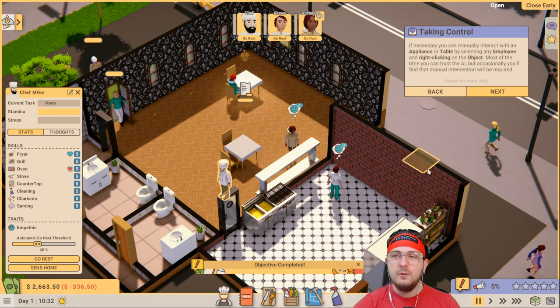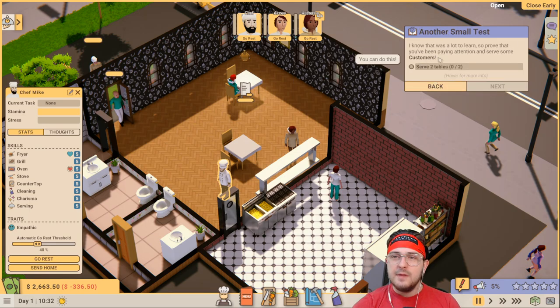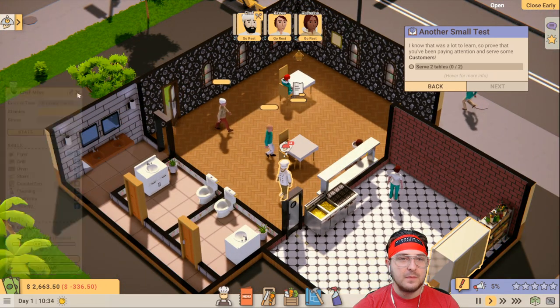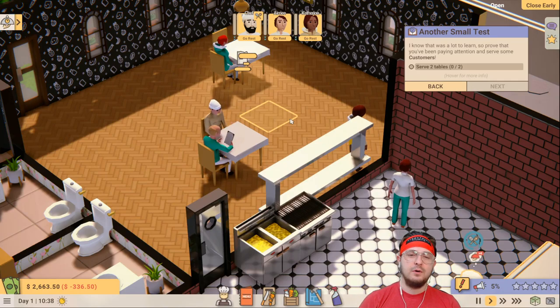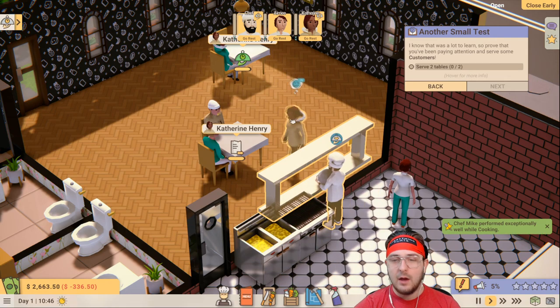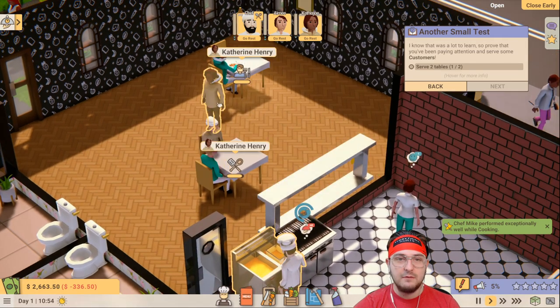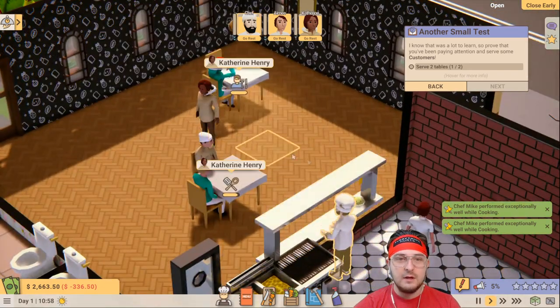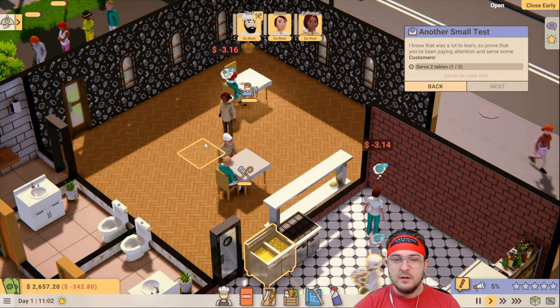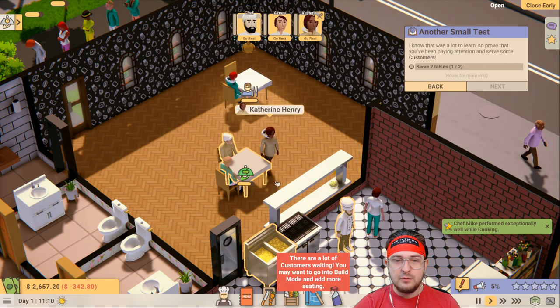Taking control - if necessary, you can manually interact with an appliance or table by selecting any employee and right-clicking on the object. Most of the time you can just trust the AI, but occasionally manual intervention will be required. I know that was a lot to learn - prove that you've been paying attention and serve some customers. Now we kind of let the restaurant work on its own. Maybe seeing it visually helps people playing this game for the first time. Chef Mike performed exceptionally well while cooking!